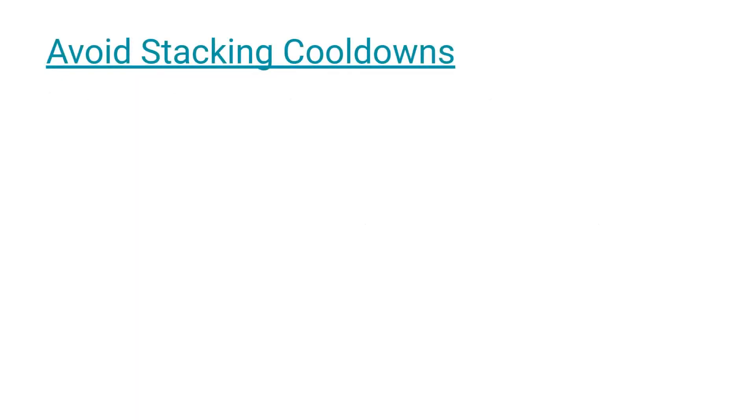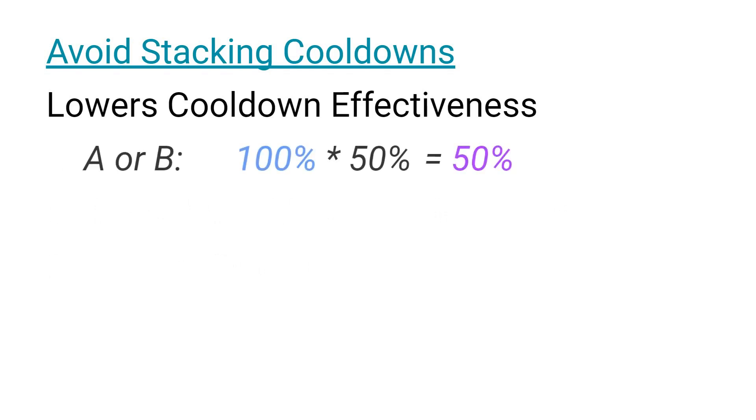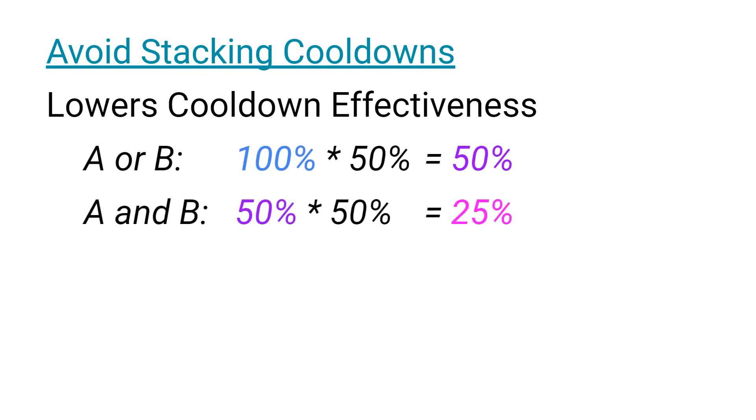Anytime you stack cooldowns, you are lowering the value of your cooldowns since they reduce damage multiplicatively. For example, if you had two separate cooldowns that each reduced incoming damage by 50%, and you decide to use them both at the same time, the first cooldown is reducing 50% of the original damage while the second cooldown is only reducing 25% of the original damage. If both cooldowns were used apart, the second cooldown would be twice as effective as it is when they are used together.